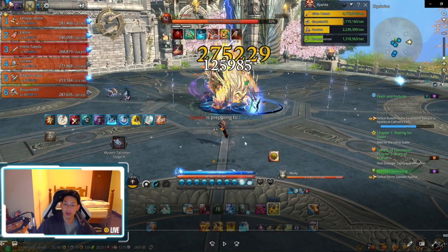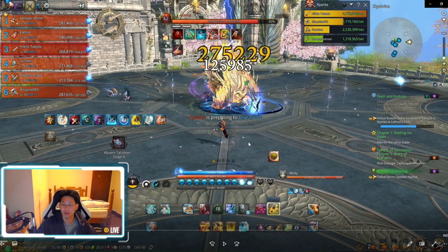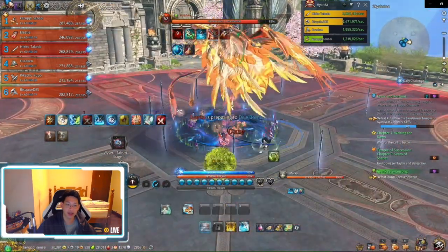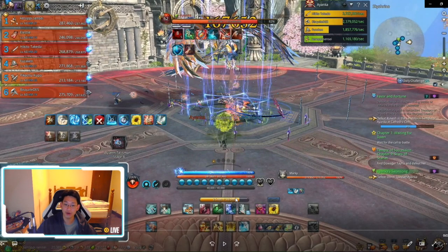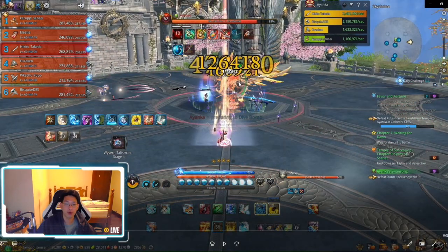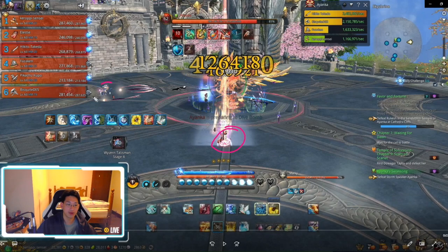If you fail the party stealth it will knock everyone back, which is annoying because you lose a lot of DPS and people don't have enough time to get into position. Right after that he's going to do a suction attack - just SS backwards or use tab escape. This suction attack cannot be iframed, you'll get sucked in no matter what, so I use my tab escape to get back. Then he's going to throw four feathers at the four furthest people.